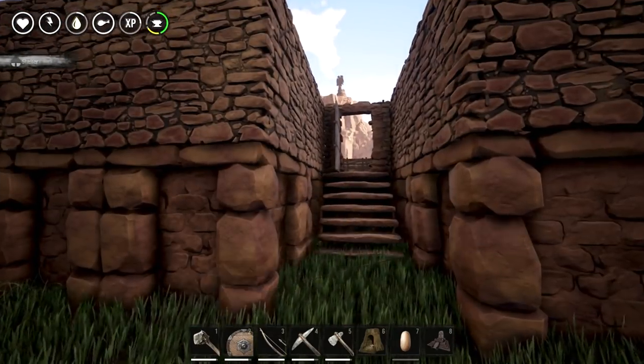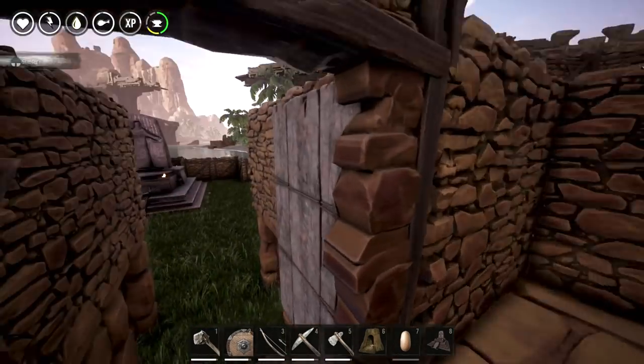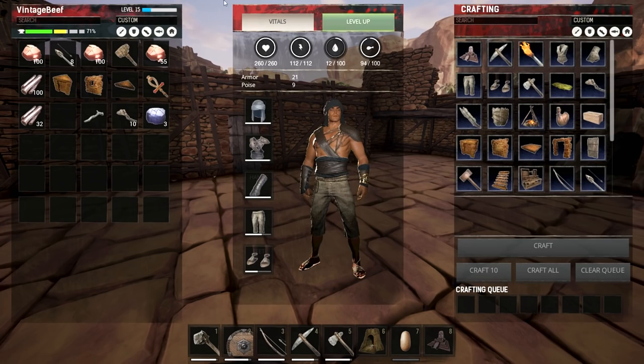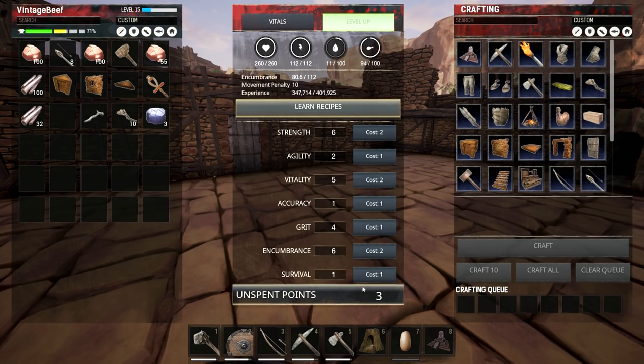We've got the shrine back, we've got the forge back. I've got a bow - I should make some arrows. We want to go and try to find some iron stone today. Before we do that, I have a level up. I have three points unused. Let's do encumbrance, and then we'll do agility. Stamina - I think stamina is going to be super, super important.